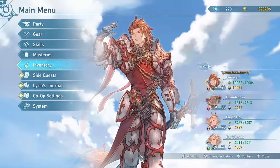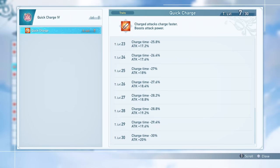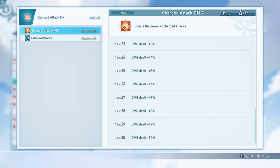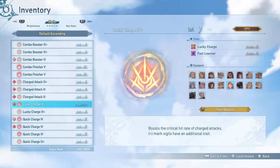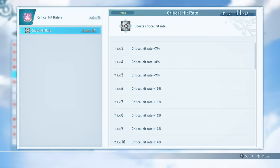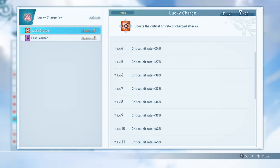Because Percival is very much based around his charged attack, sigils like Quick Charge, which allows your charged attacks to charge up to 30% faster while also boosting their damage by 20%, are going to be fundamental to get the best damage output. Other very important sigils are Charged Attack, which simply boosts the damage of your charged attacks up to 50%. Lucky Charge is also a very powerful sigil on Percival, as it boosts the critical hit rate of your charged attacks up to 60%. My Lucky Charge 4 sigil at level 7 grants me 33% critical hit rate, whereas a level 7 Critical Hit Rate 5 sigil would only give 11% crit rate. Being able to boost charged attack critical hit rate by this much with a very small investment is going to exponentially increase your damage output.